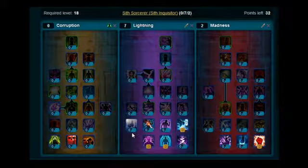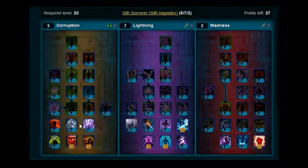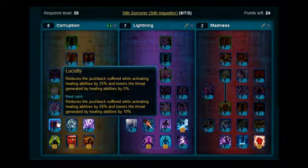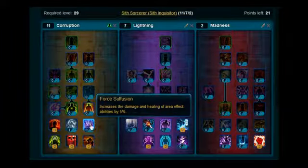Now we're going to max out the Corruption Tree for healing. This is if you want to play as a healer on flashpoints and so on. Put 2 on Haunting Presence, stick 3 on Seeping Darkness, put 2 on Dark Mending. Moving up, stick 3 on Lucidity, put 1 on Empty Body, and stick 2 on Force Effusion.